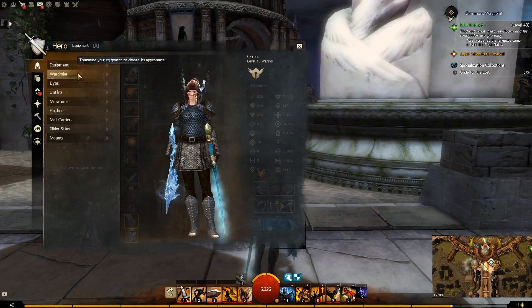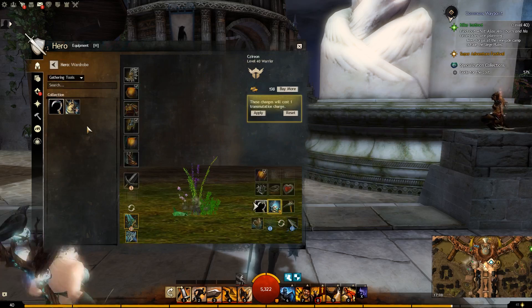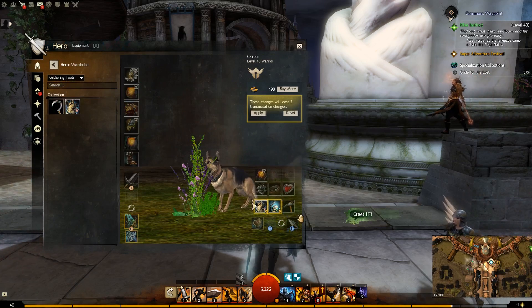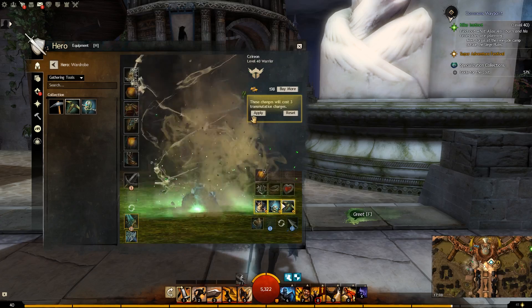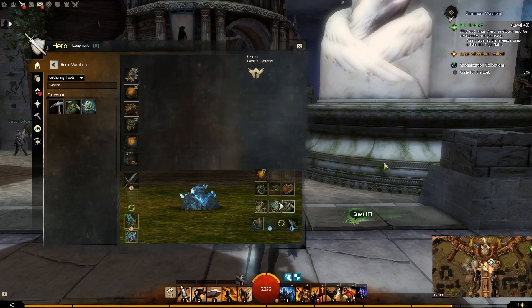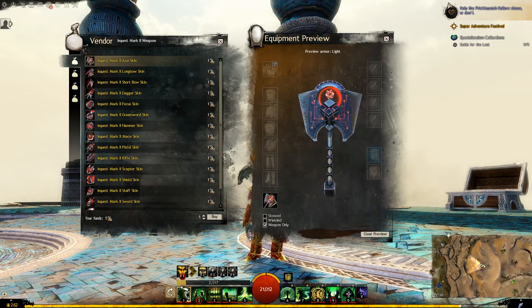Oh, I was in Equipment not Wardrobe, that's why. So I can put all of these onto regular finite versions — for the transmutation charges it's pretty cool. We also have the brand new Inquest Mark II skins; I'm going to run through them quickly.